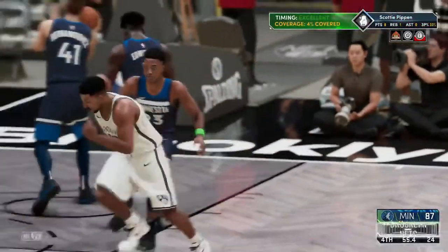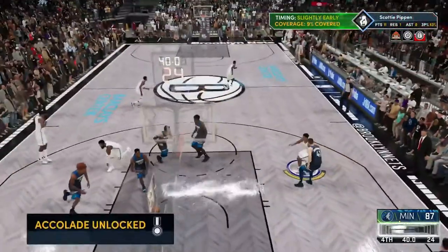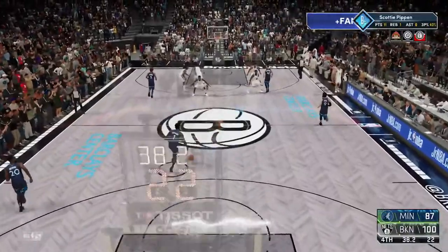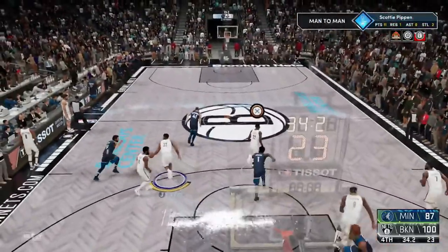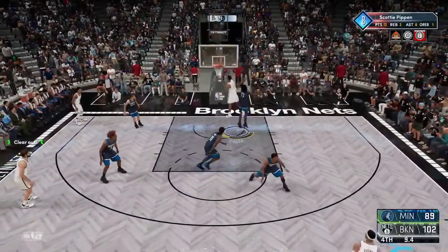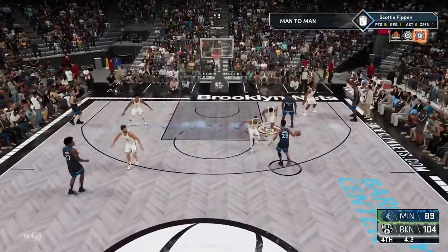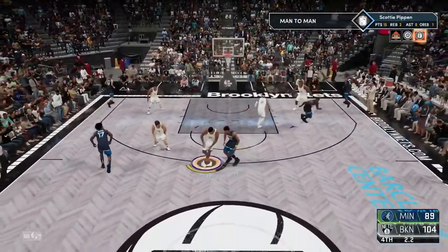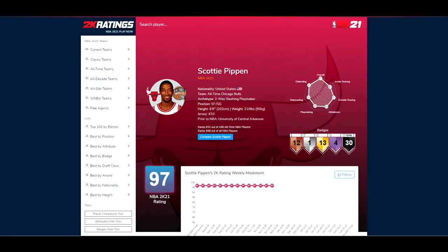I've been grinding the my player builder for almost a week because I've been trying to figure out how to get interior defense, how to get steel, while still being able to dribble, shoot, finish, and have physicals — because interior defense and steel are very expensive in this game, as you may already know.